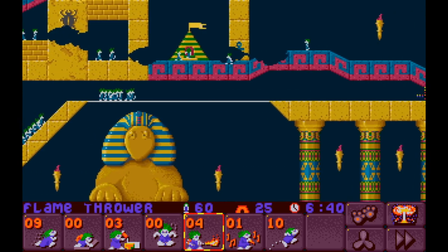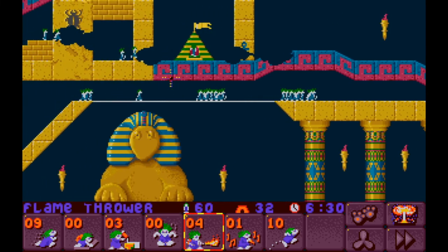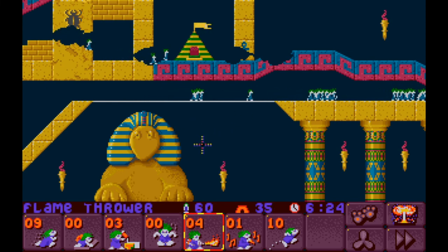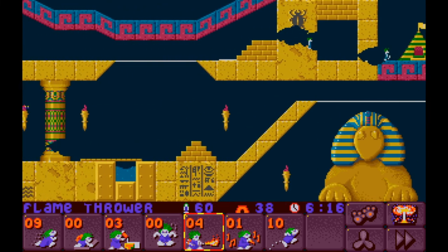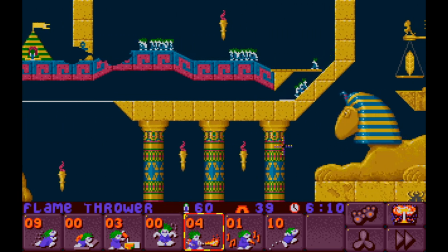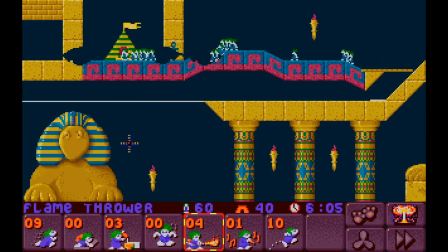These are long levels with a lot to sort out, but so far they're mostly safe — nothing really threatening yet, and I don't know how threatening this can get. Hey! The Sphinx Blinks! Ha, that rhymes! I didn't mean to do that — tickled myself a little there. The Egyptian tribe is starting out pretty nice. I'm digging it — well, I'm stomping the Lemmings. That's how you dig in Egypt apparently: you just pat the ground with your feet.